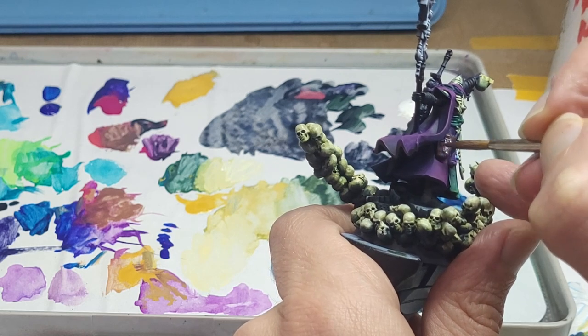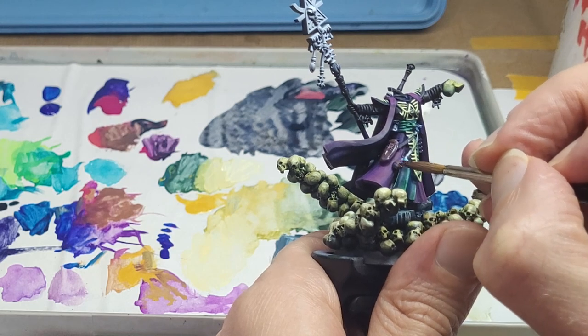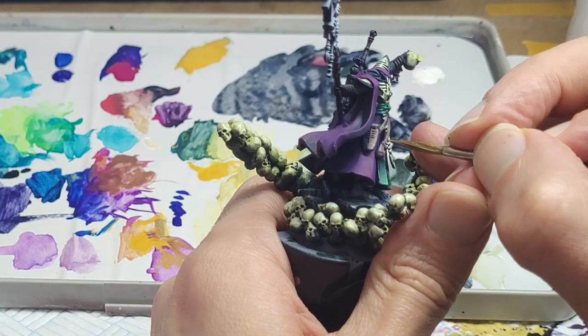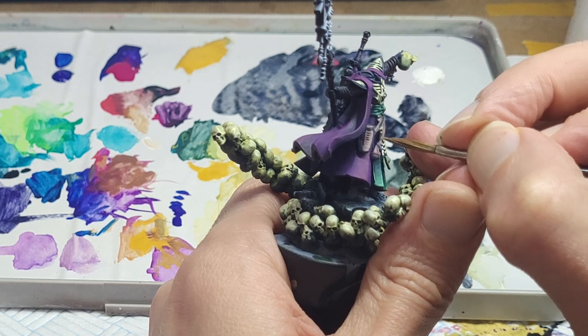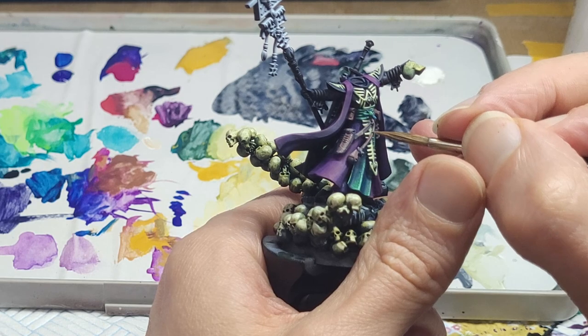It might not look like much on the palette, but in context, on the mini, and with some judicious highlights made with mixing in more of that yellow oxide, we get a nice muted brown that sits well in the rest of the scheme.